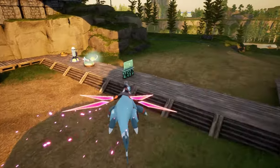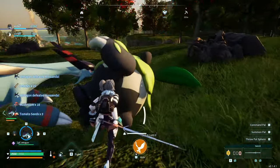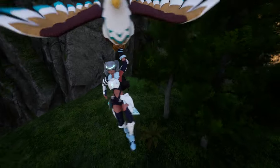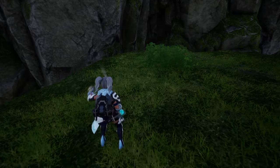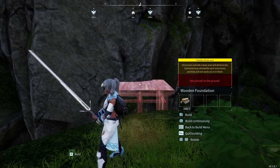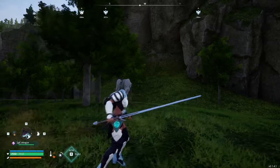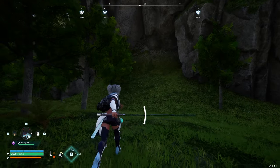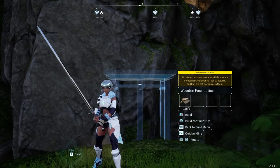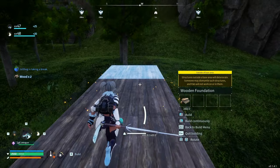To demonstrate this, I'm going to build a bridge from about here all the way over there. I chose this specific area because while there is a gap, I'm pretty sure I can build a foundation into this wall right here — and yes, that works. This will be a little tricky because of how the terrain slopes down here, so I need to build the first foundational piece a bit higher.